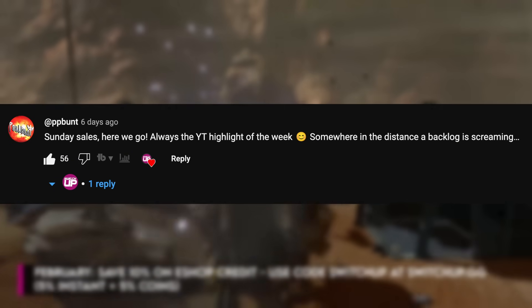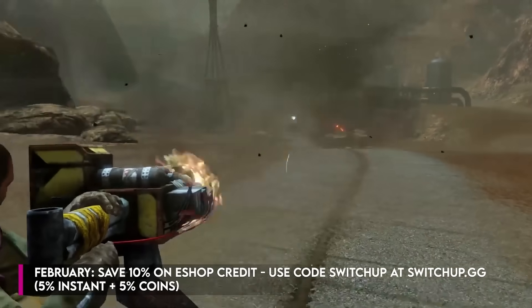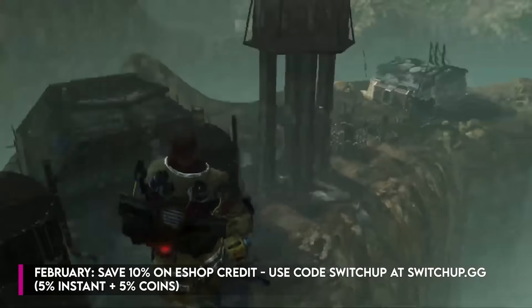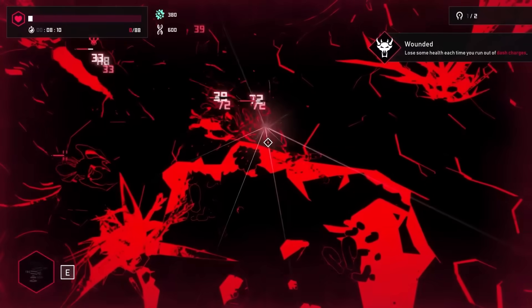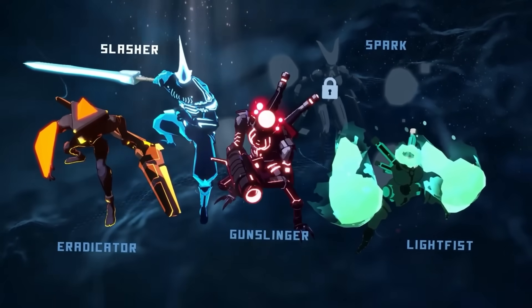Make sure you don't pay full price on any of these reductions — make sure you don't pay the asking price. Save yourself five percent more by using switchup.gg and code SWITCHUP to buy your eShop credit. We do support Canada now, and obviously America and a lot of the European regions as well. My name is Mark Walker, welcome back to SwitchUp — now let's find out what the best games on sale are.